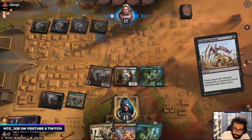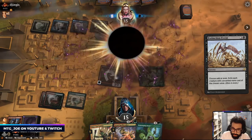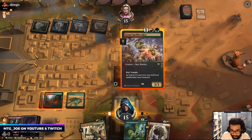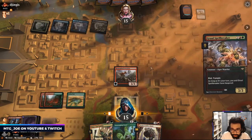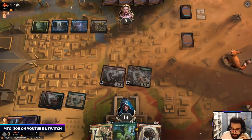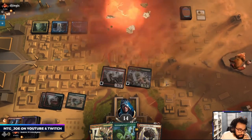Here I can go Spellbreaker — they've already used an Event here. Bone Crusher is also interesting. Like we're punished if they have another Event, but I think we need to be aggressive and just hit them. I guess we could have done this.